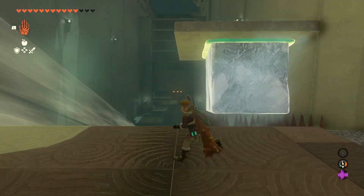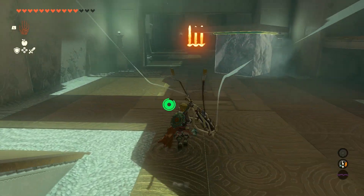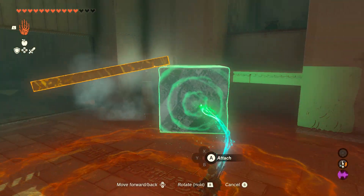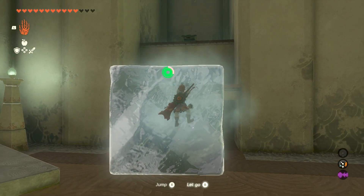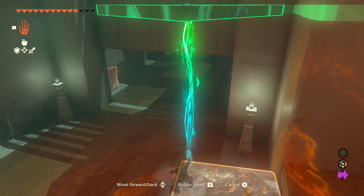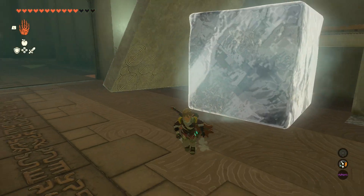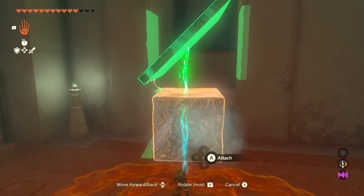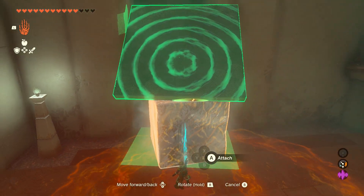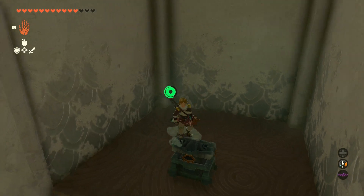So once it's there, just go ahead and let go, and then you can follow it down. It'll slide a distance, but that's okay. Then the next thing you want to do is actually detach the ice cube from the slab, and then you want to use the ice cube to climb this. You can use the slab again to climb up here. Then you can open up the chest.